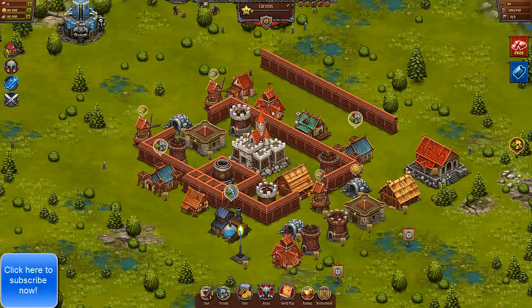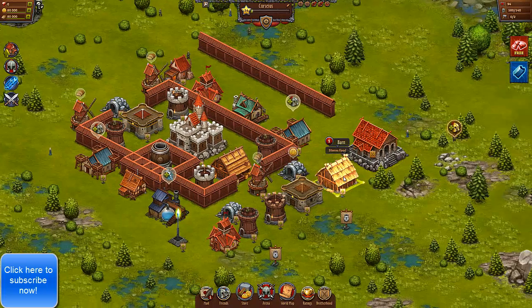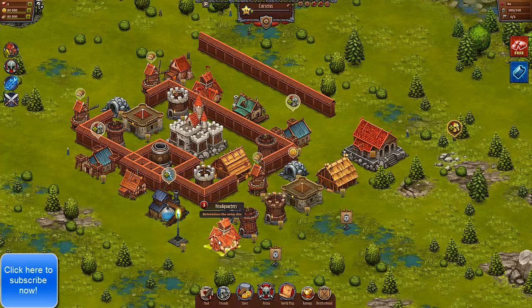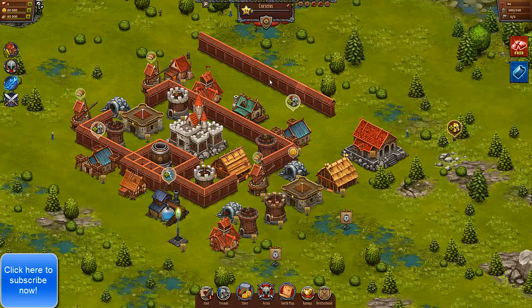Alright Throne Rushers, when your castle hits level four you're going to get the House of Brotherhood, another barn, another treasury, another tower, another archer tower, another headquarters, the Storm Spire — which is going to be important for anti-air defense — and another 15 wall sections. When you put these things together you should get something kind of like this.